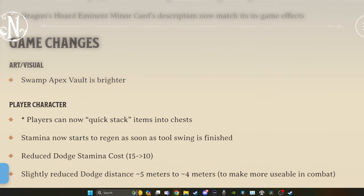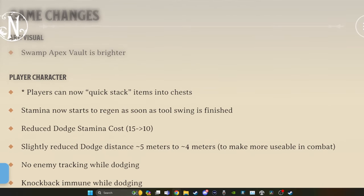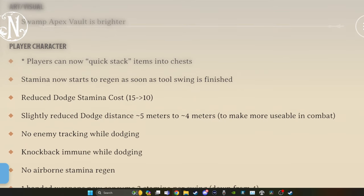There are quite a few changes for the player character. Players can now quick stack items into chests - that's always good. Stamina now starts to regen as soon as tool swing is finished. A lot of this has to do with redoing balancing. Reduced dodge stamina cost from 15 down to 10. Slightly reduced dodge distance from about 5 meters to about 4 meters to make it more usable in combat. You did dodge quite a ways.